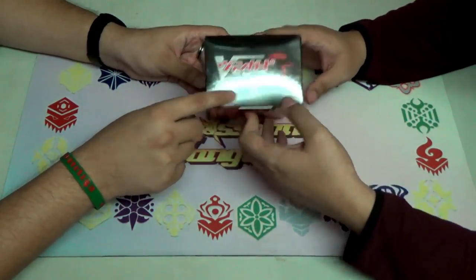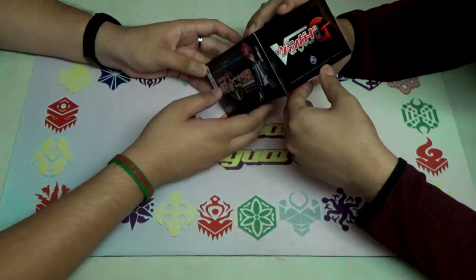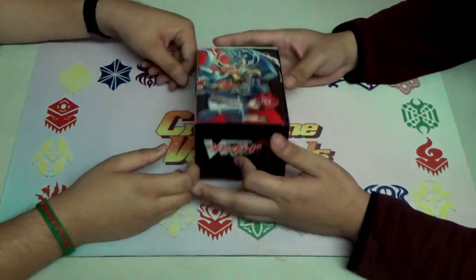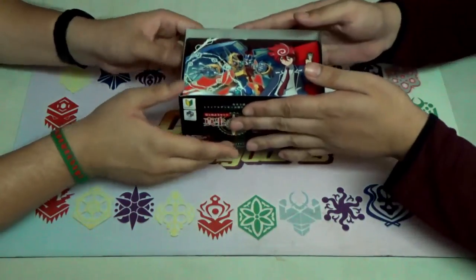On the side here you see the G-Guardian logo. On the other side — Trial Deck 09, P-Guardian. Typical. All right, let's just open the case here.